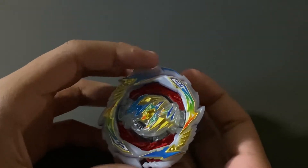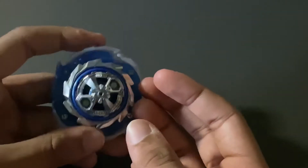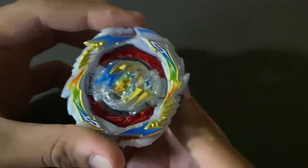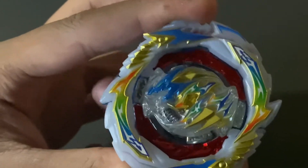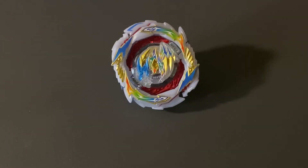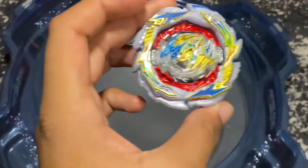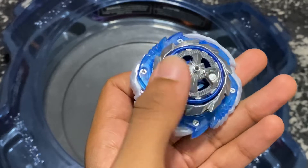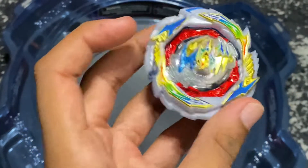Gatling Dragon is all put together. This actually looks like a pretty good combo — we have Gatling Dragon, Karma, and Charge Metal Dash. Just like Saber Valkyrie we have our bound gimmick: if you push the disc out as far as it goes, it just goes right back in. Now that we have this bay all put together let's test it out. Gatling Dragon just looks so nice — it's a beautiful bay and the driver complements the rest of the combo so well.